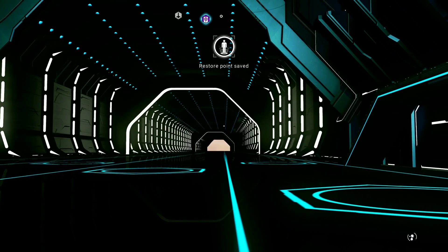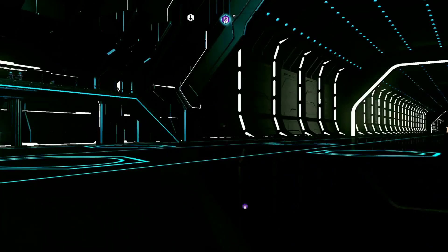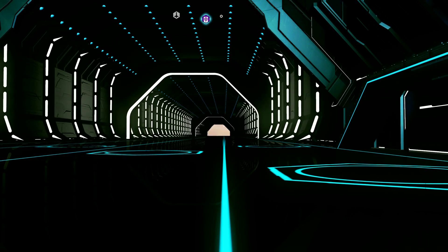Let's jump back into our starship to create an autosave. Since nobody is flying in, we need to reset the timer — we'll reload our last autosave. We just created a new one by getting out of the ship, so let's go back and reload.